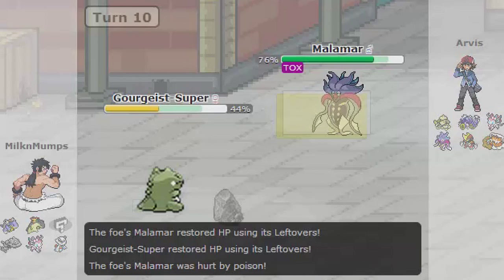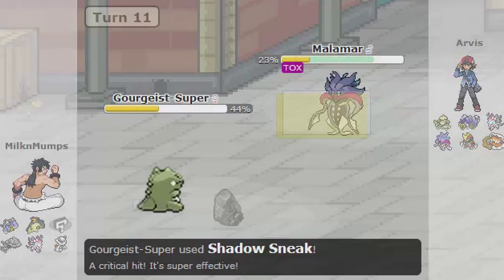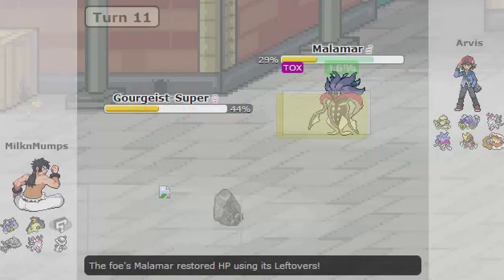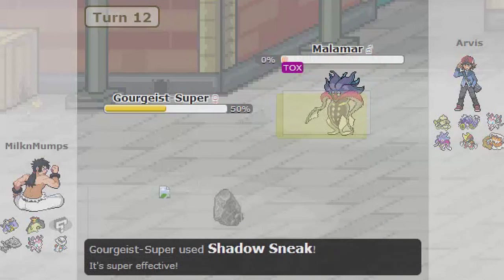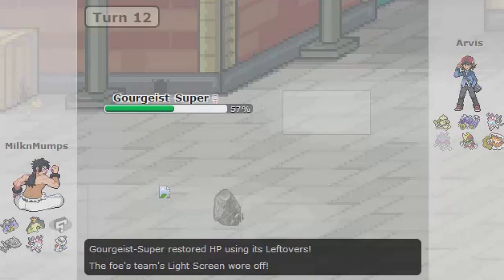Definitely check out and try Gorghist. I've left the set in the description below so you guys can try out Super Gorghist or Large Gorghist, whatever you pick — it's just by preference. I will do other sets and consider Pokémon that I think are favorable, or you guys can leave suggestions in the comments. Who do you want to see? Do you want to see a NU Pokémon like Luvdisc do well in 6th Gen or what? It's up to you guys. More on the way — I'll see you next time.